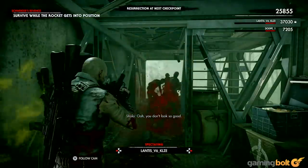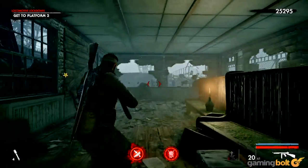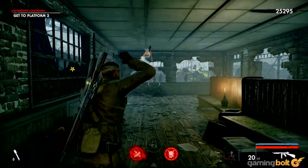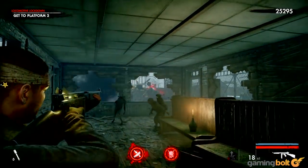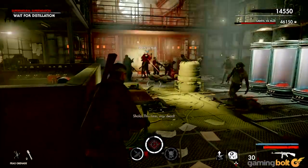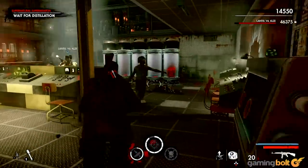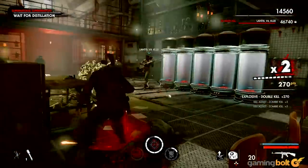What makes Zombie Army 4 work so well, though, is that it isn't mindless fun. Going in all guns blazing and emptying your magazine into an oncoming horde of zombies is never a good strategy, and there's a lot that you usually have to be mindful of. A lot of that comes down to how maps and levels are designed. When you're in tight corridors, zombies come at you in numbers and can easily overwhelm you if you're not smartly using the tools at your disposal, or if you're playing co-op and not working well with your squadmates.